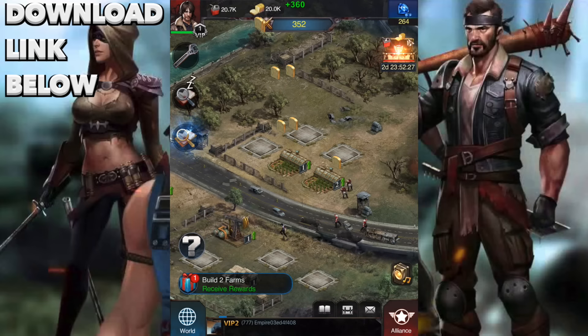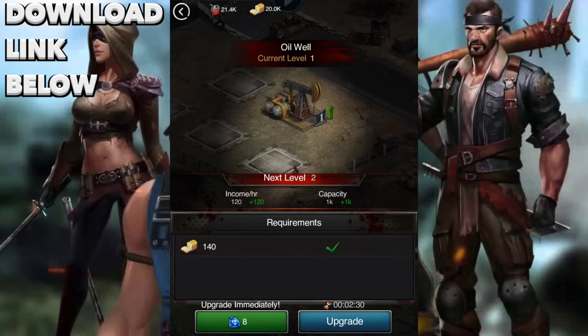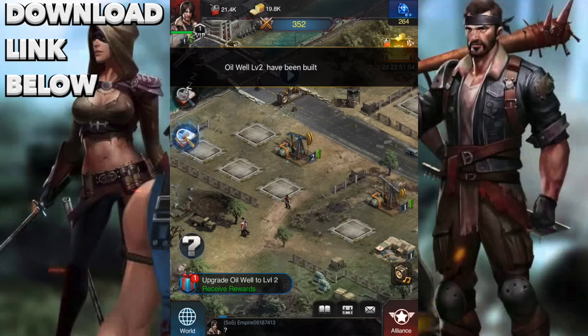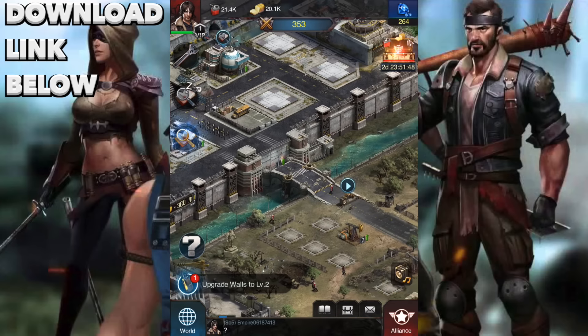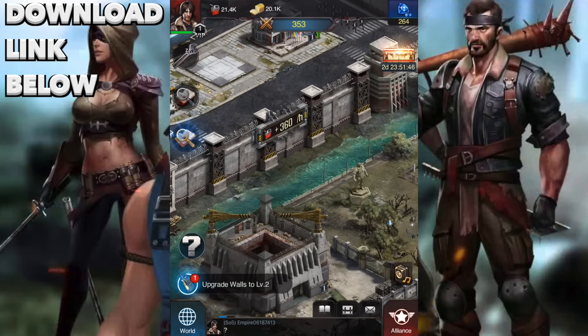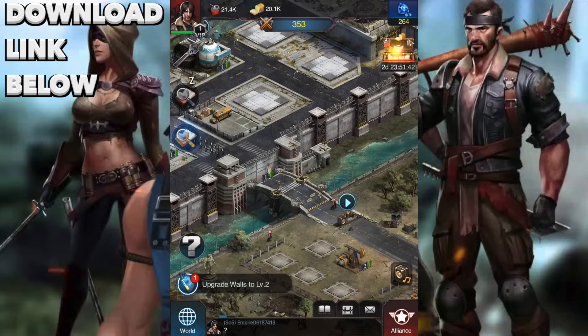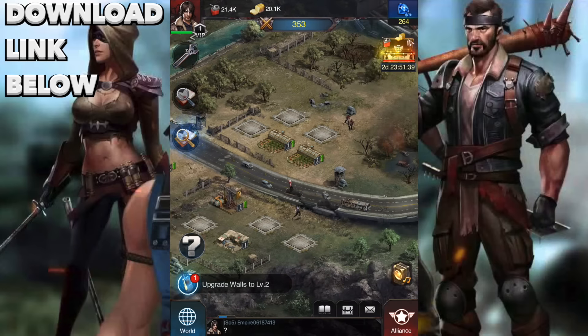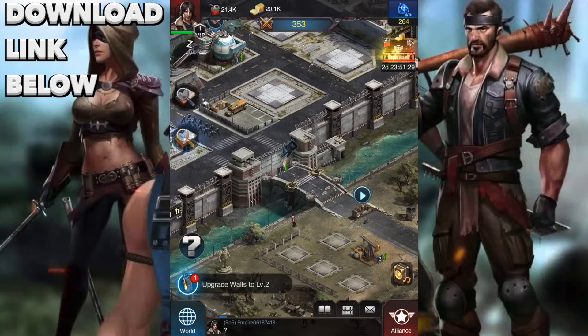We have about 20k of each resource. Let's upgrade our oil well — every time you upgrade something it produces more of that item. Upgrading the oil well to level two means we produce more oil. Now let's upgrade our walls to level two. These are the walls surrounding the base, and the main part you want to upgrade is obviously the front, because zombies are going to be coming from there. If they knock on the wall and it falls apart, you obviously need better walls. So let's upgrade to level two.